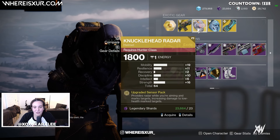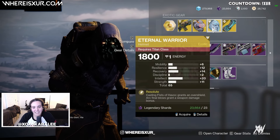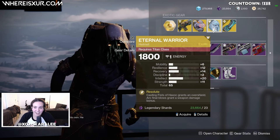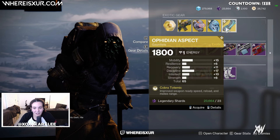Knucklehead Radar for our Hunters, with a total stat roll of 64. Eternal Warrior for our Titans, with a total stat roll of 65. And Ophidian Aspects for our Warlocks, with a total stat roll of 65.